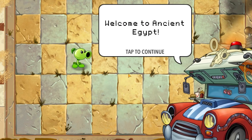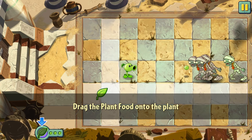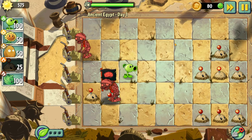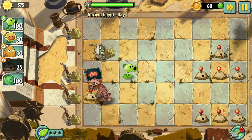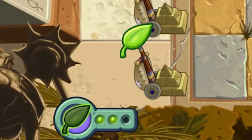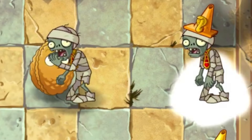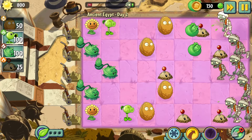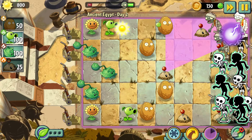Penny, please, that's my line. Day 1 is the plant food tutorial, which was quite easy, although I was forced to use one of my lawnmowers, as I became a tiny bit overzealous with my plant food. Day 2 is the power-up tutorial, which is as boring and as easy as it sounds. Is it just me, or is the flick power-up incredibly awkward to use?